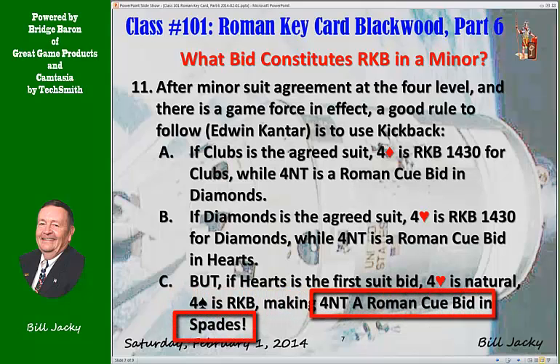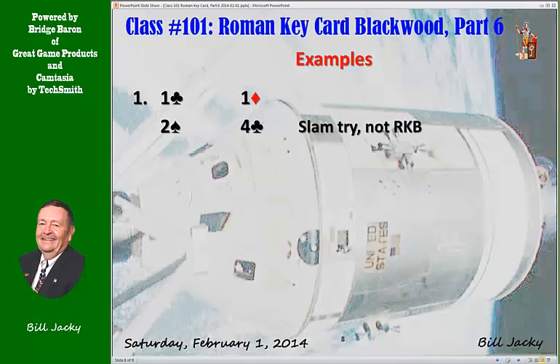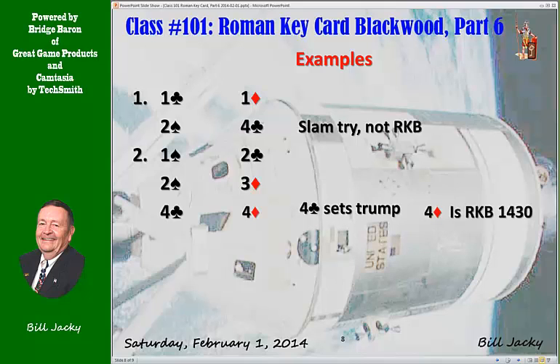That requires a little memorization — hearts is an exception here, but it's a good rule. Some examples: one club, one diamond, two spades — jump shift — four clubs, slam try, it's not Roman Keycard Blackwood. Another: one spade, two clubs, two spades, three diamonds, four clubs — that sets the trump suit. Four diamonds is now Roman Keycard Blackwood, 1430 in clubs.